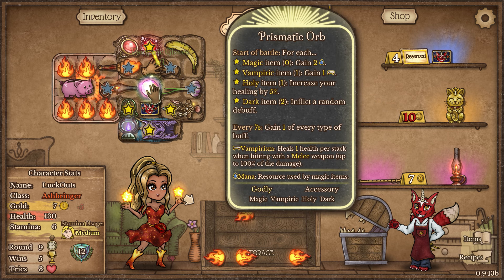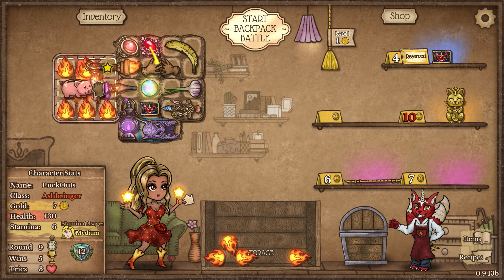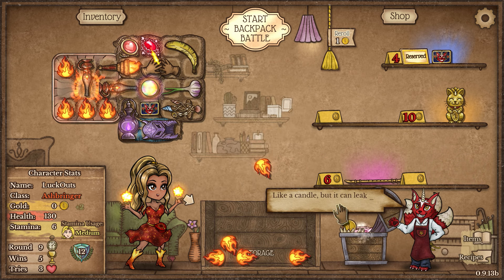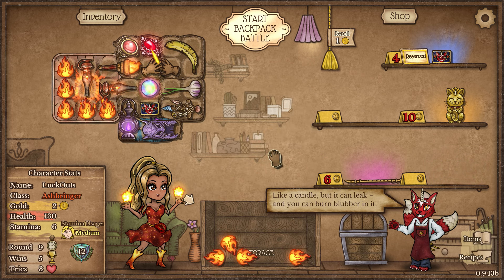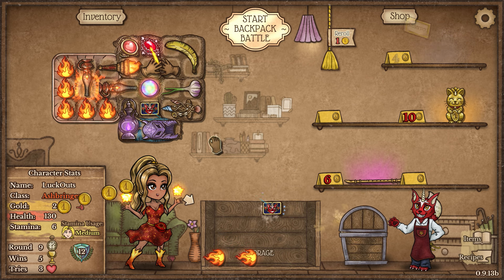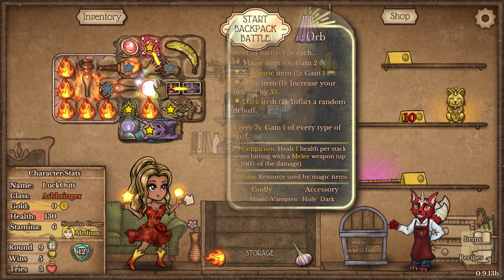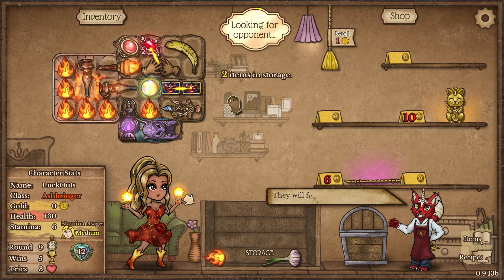I want to craft up our Vampire Gloves because that's going to give us Fan Prism and also increase the speed of our Burning Torch. I do want to take a second dagger, which means I'm going to sell our Piggy Bank and sell two Flames in order to take our Customer Card. I'm also going to remove our Garlic so we can craft this up, and then let's go ahead and continue on.